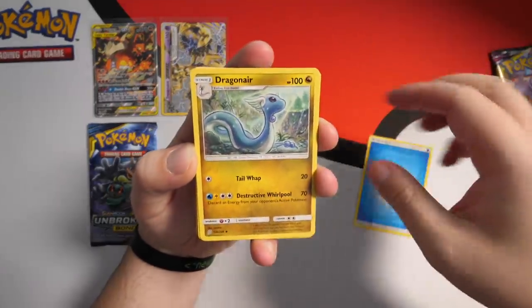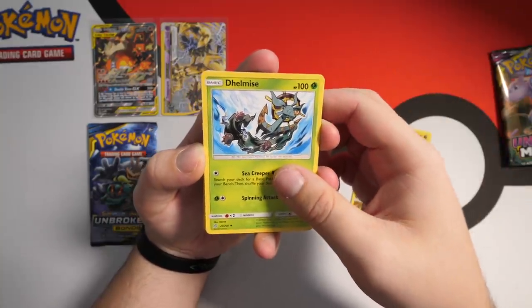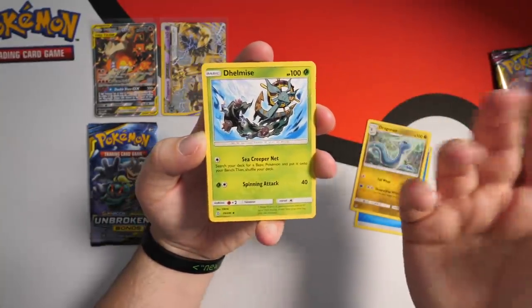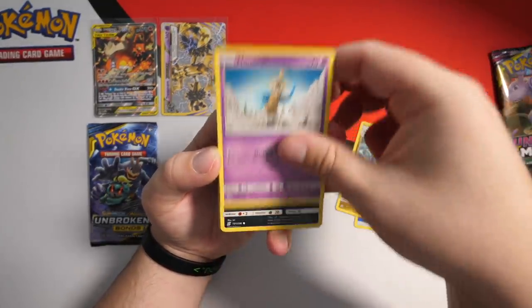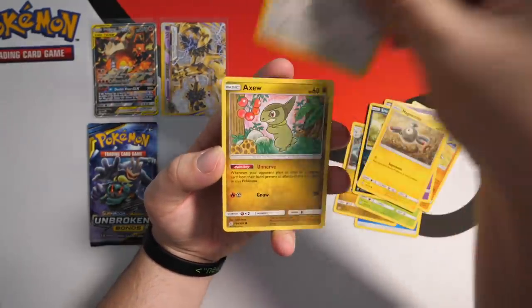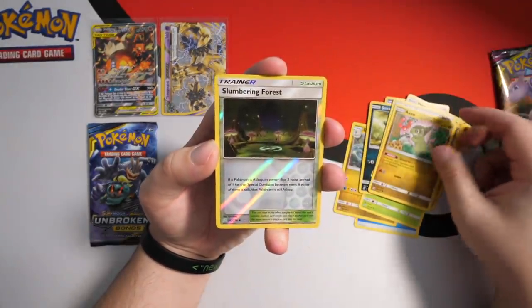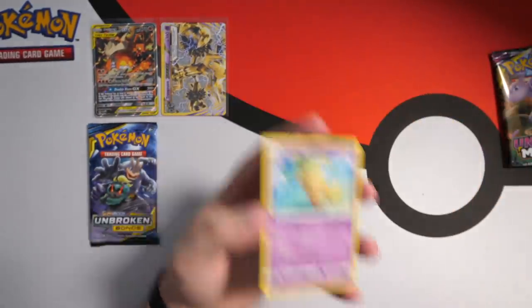We have a Water Energy, a Dragonair with beautiful artwork, Del Mize — that's nice, I haven't seen this artwork before. Though I have the whole Unified Mind set so of course I do. Lovely Heracross artwork, Tone Edge, Sneasel, Magnemite, Slakoth, Axew. We have a Reverse Holo Slumbering Forest and an Executor as the Rare card.